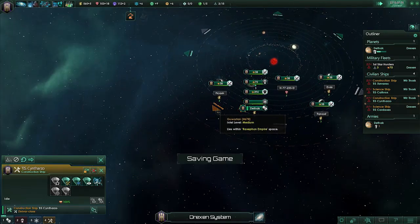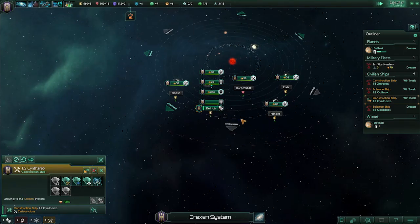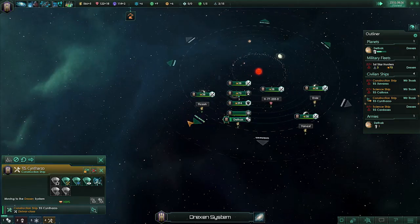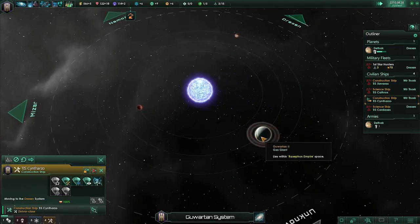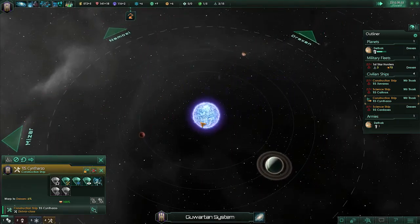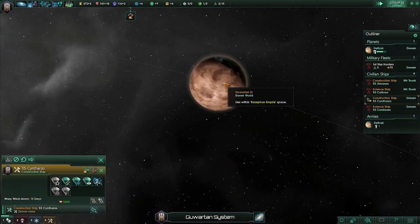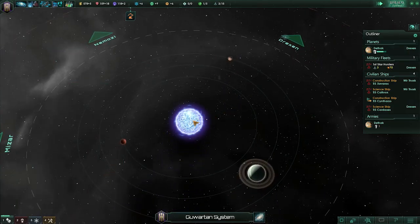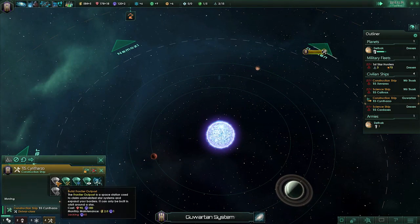I get this colony ship done — just get to expand more. Where is one of these construction ships? So I could construct a frontier post, even though none of these planets over here are inhabitable or have like any significant research stuff. But I can terraform them — a molten world, a barren world. I could terraform them if I get the terraform power. So I'll put this outpost there.